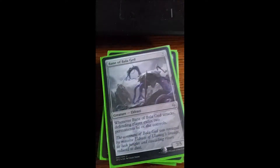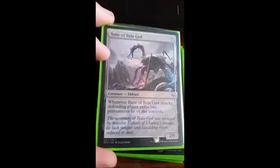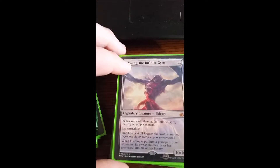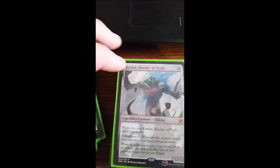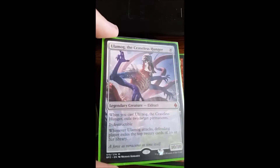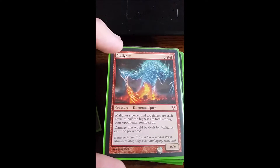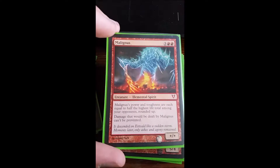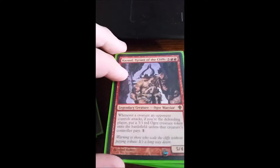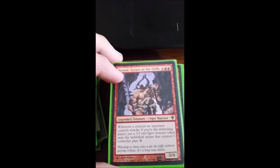Ruric Thar, the Unbowed for some creature removal. Burnished Hart for artifact-based land ramp — I have 20 basic lands so that's pretty good. Solemn Simulacrum for land ramp. Bane of Bala Ged exiles two permanents whenever it attacks. Ulamog is obviously stupid good — Indestructible, Annihilator 4, and he destroys something when he comes in. Kozilek lets me draw 4 cards when he comes in and Annihilate 4. The new Ulamog exiles two permanents and exiles the top 20 cards of an opponent's library whenever he attacks. Malignus — his power and toughness are equal to half the highest life total among your opponents rounded up, and damage dealt by Malignus can't be prevented. Kazuul, Tyrant of the Cliffs in case they're playing a token deck — I'll just get a bunch of blockers so I don't die.